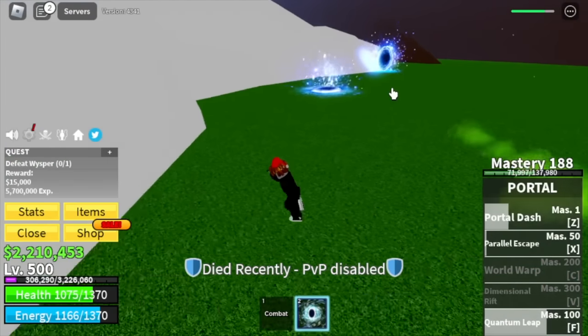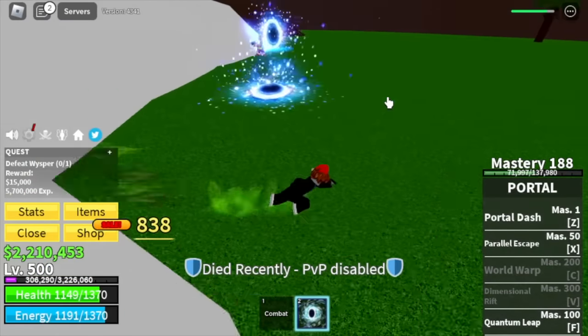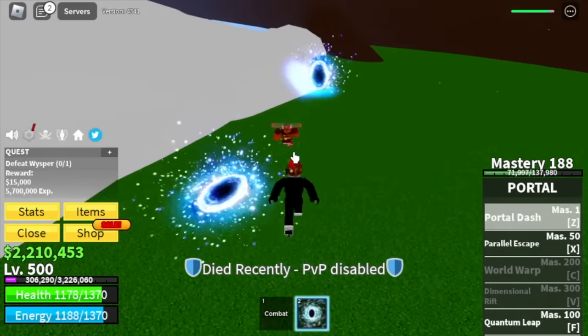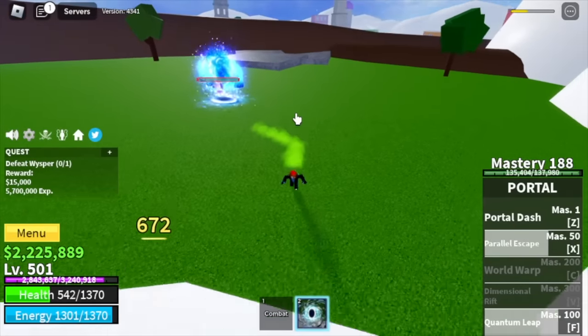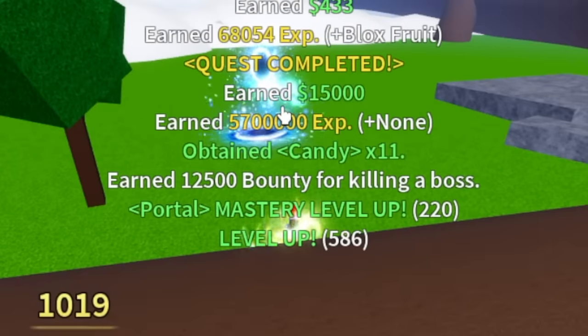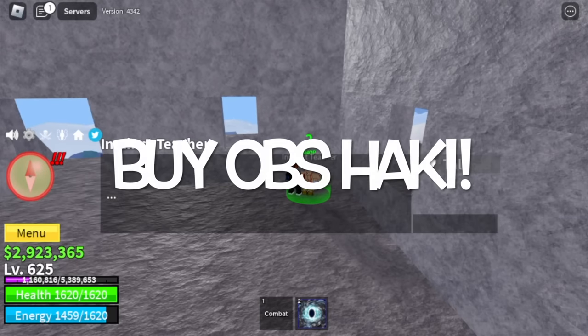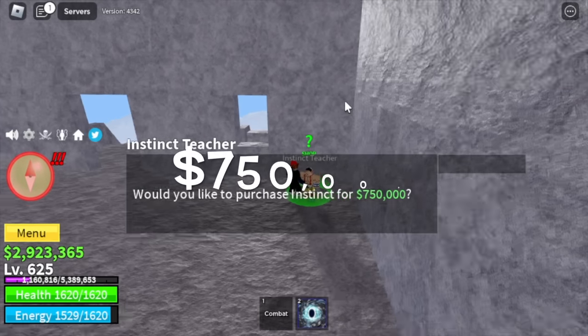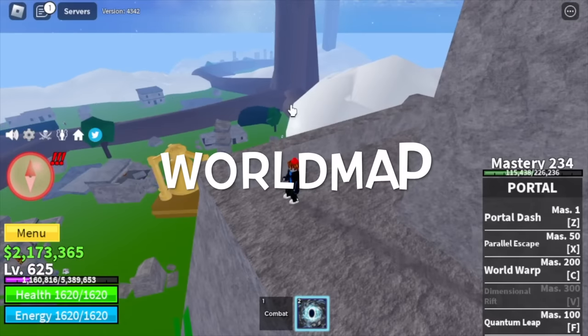We're gonna grind here until you reach level 625. Don't forget to buy the Observation Haki — it will cost you 750,000 Bellies. We will also unlock the Z skill upgrade, the World Map. With this skill, you can teleport to any island with just one click.